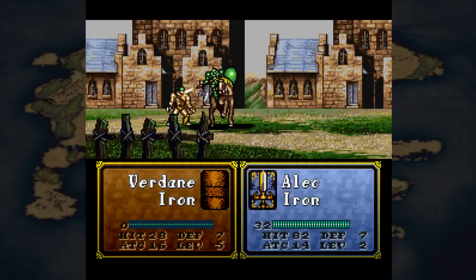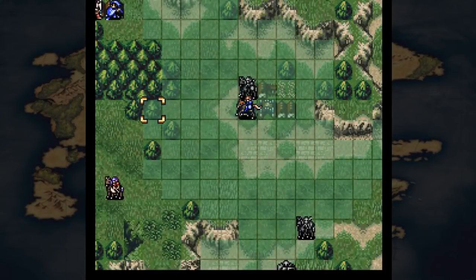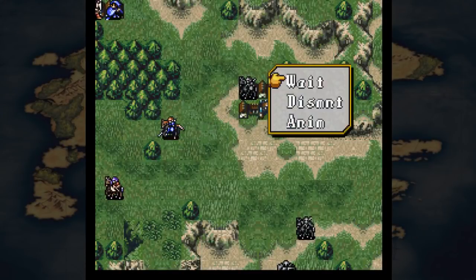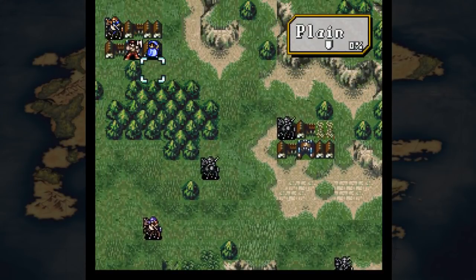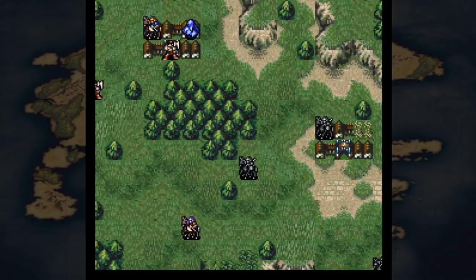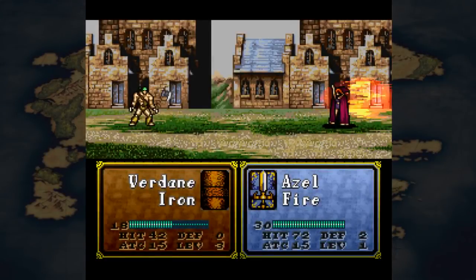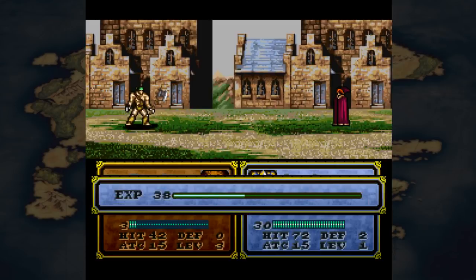Crits now do triple damage, as opposed to how it works in normal Fire Emblem where it doubles your attack before the defense value. The triangle attack has the same formula, but the chance of it activating is no longer guaranteed - it's reduced. Its base value is 100 minus the opponent's luck stat.